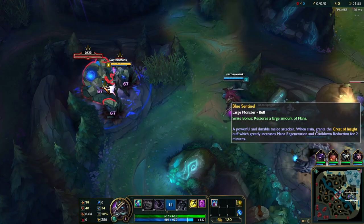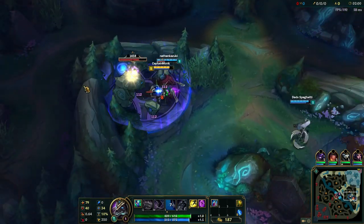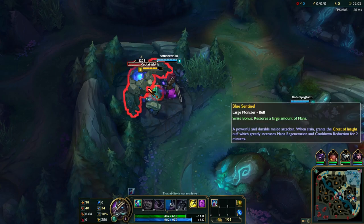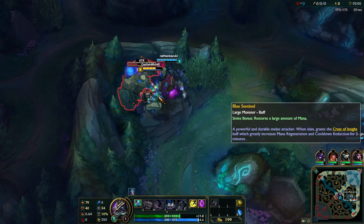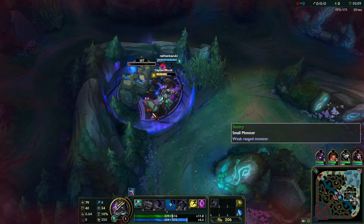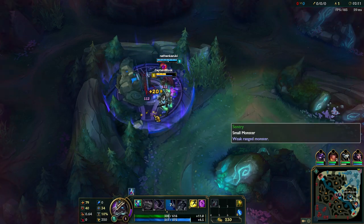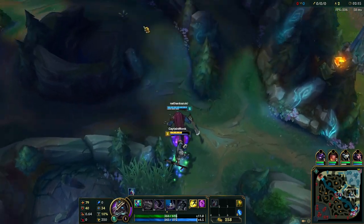Rengar is going to smite the Gromp, getting himself the buff, and also helping bot lane take the Gromp for themselves. Me and him will just do the jungle from here. I'll pop all my flasks — I'll reset them when I get back to base — and let's help Rengar do this. I pop my E here. Oh yeah, you got it, you're good. There we go, there's all those. I get the little ones, he gets the buff of course.